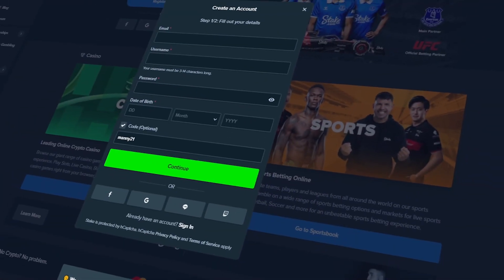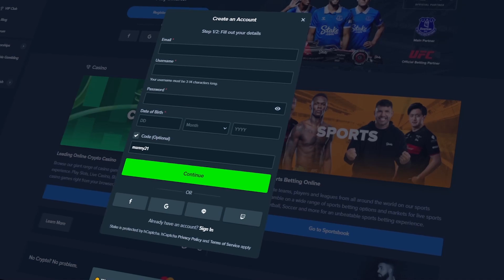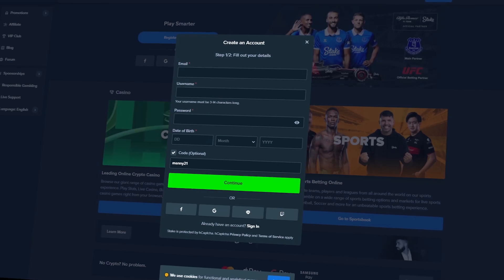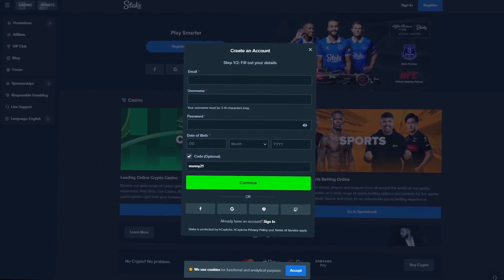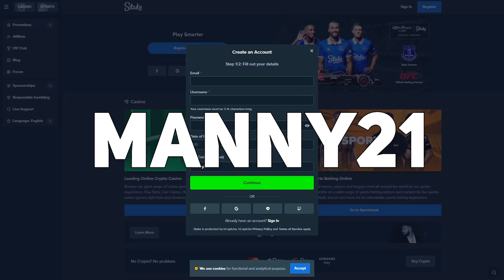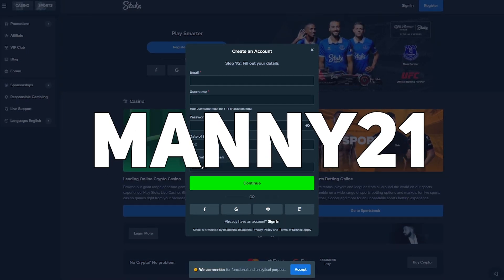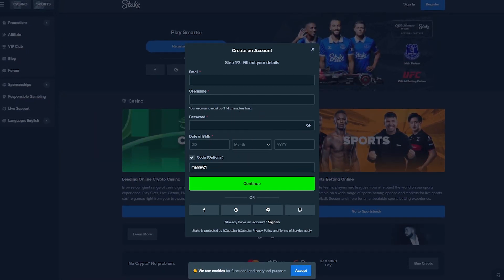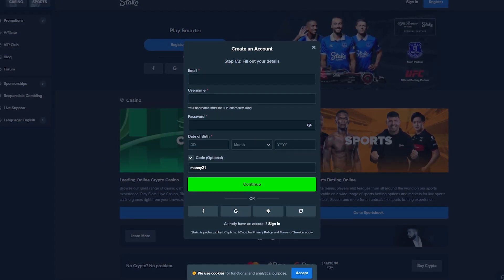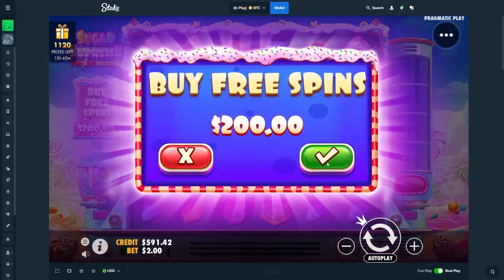Before we get back into today's video, if you guys want to check out Stake and you're over the age of 18, they do have a sign-up offer just for you guys — you can get one dollar a day for seven days, so that's a free seven dollars just to try Stake, absolutely free. All you have to do is use code manu21 when you sign up, and if you do use the code, DM me on Twitter or Discord with your username so I can set you guys up with the reload. I appreciate it — let's get back to the video.